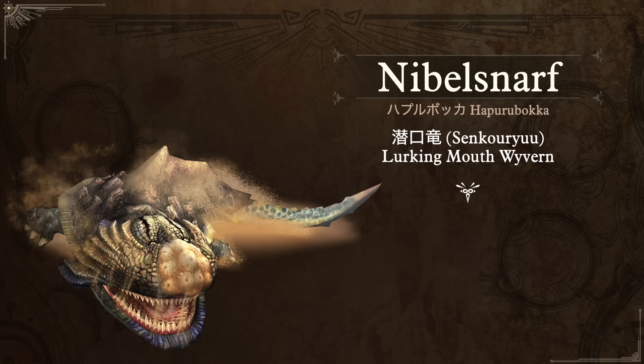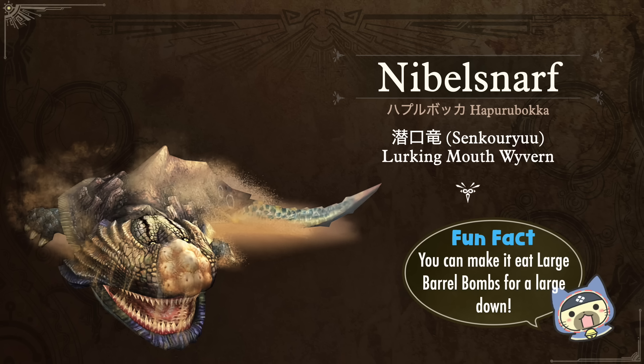Next is Nibblesnarf — one of my favorite names in English — and in Japanese it's Hapurubokka. Its nickname Senkoryu means the Lurking Underground Mouth Wyvern, which makes a lot of sense because it goes under the sand and then comes up with its jaw to try to swallow you whole. Fun fact: you can place a large barrel bomb as a lure, make it come up out of the sand to swallow you, and have it swallow the barrel bomb itself — then it blows up inside its belly for a large knockdown. You can also fish this monster out of the ground, much like you can fish Gobul out of the water.